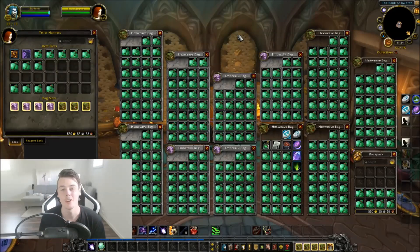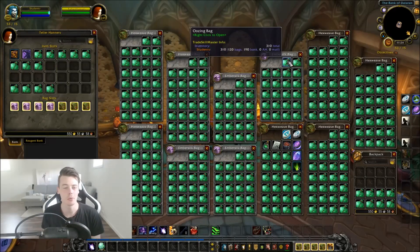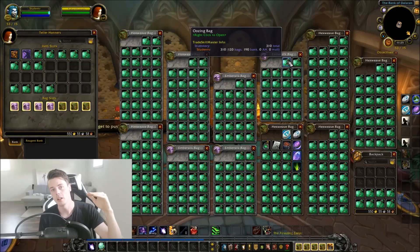What up boys and welcome back to another oozing opening. In this video we're going to open up 310 oozing bags, which didn't take me that long because I got really good help. I had a farmer group that I gathered on my Discord — there's a link down in the description, everyone is free to join. We use it to find people to farm gold with. It's built up with EU Alliance, EU Horde, US Alliance, US Horde and so on, so it's quite easy to get a group.